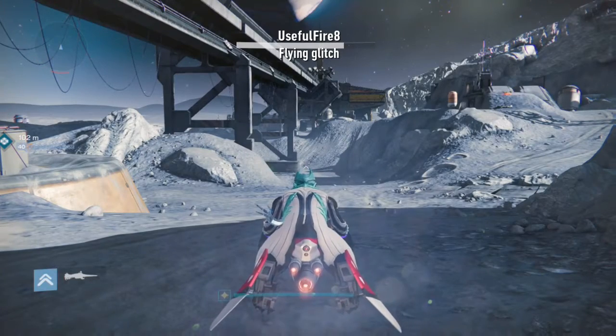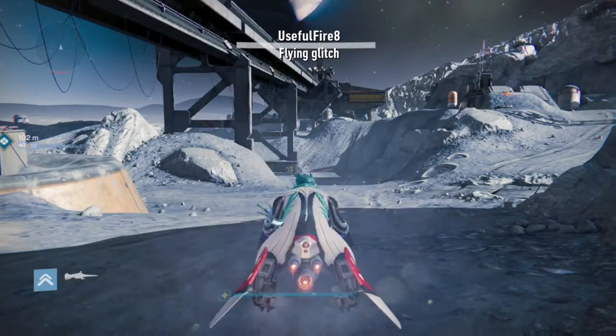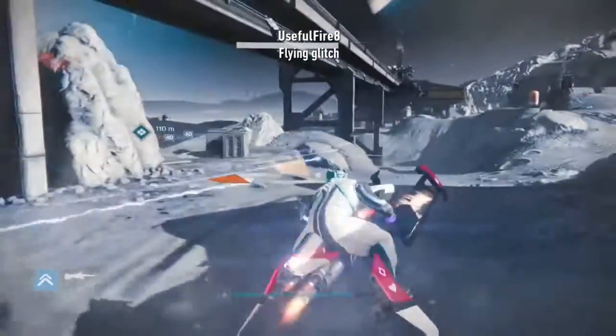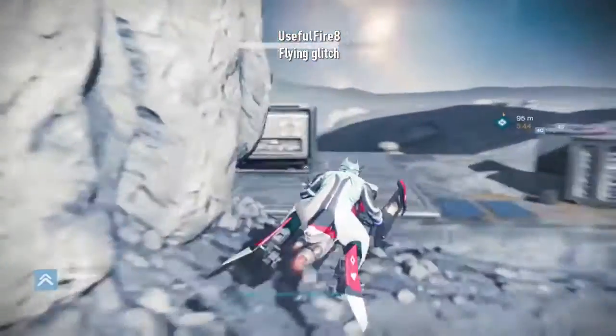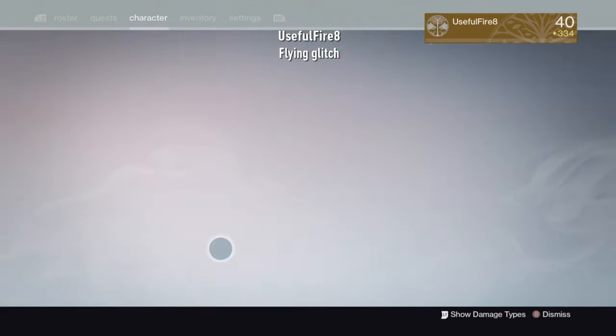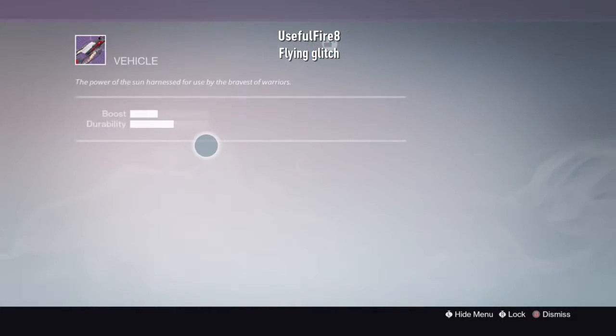Hey guys, this is Useful Fire here for my first ever video. In this video I'm going to be explaining how to do the glitch with the sparrow that allows you to not necessarily fly but get to really far distances. What you're going to need is a sparrow that can do tricks.